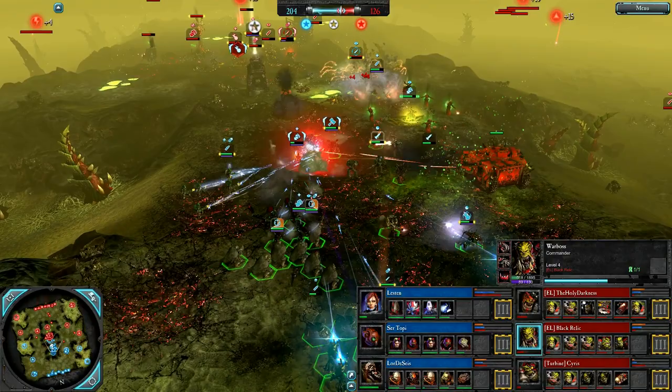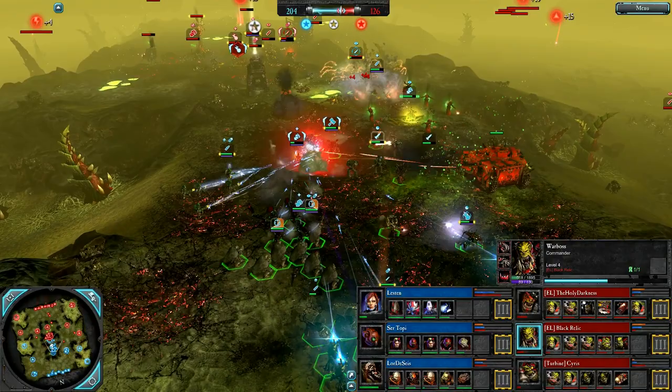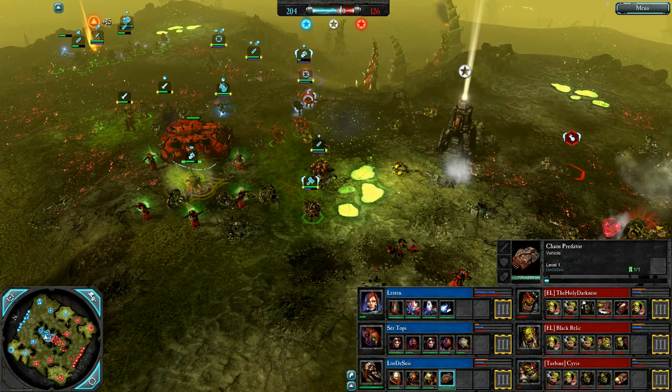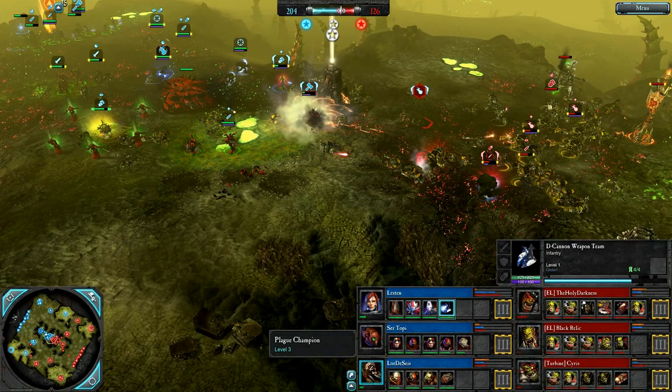We've seen three Rokkits from the triple-Orc Red Team. Center is uncapped. Shooter Boys and more Shooter Boys pushing the west side. The War Boss is revived and does go down again — though he's level 6 and has done well. The Chaos Predator is on the field for Lord Deceis. The D-Cannon is still around and Leston has enough for a nuke.